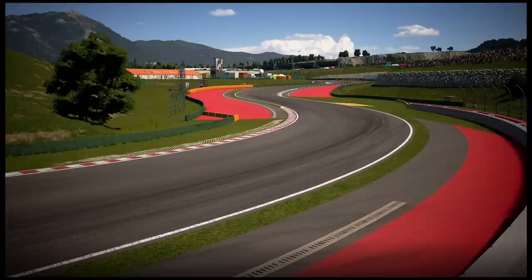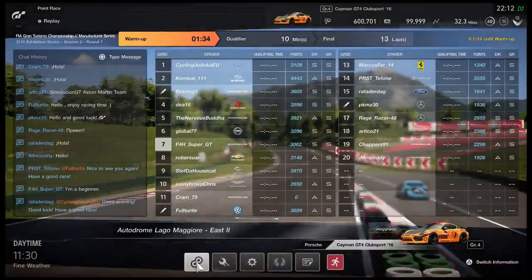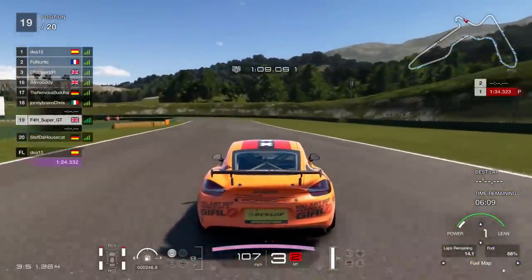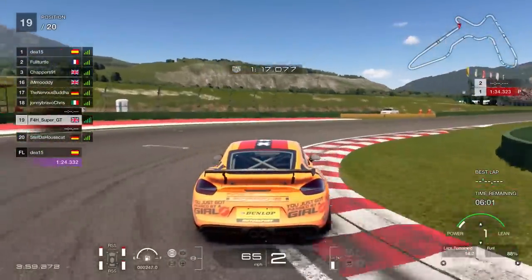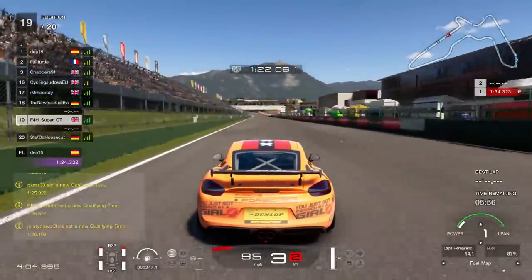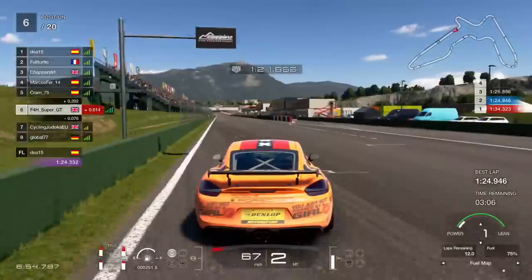Hello viewers, Super GT here, welcome back to another video. Today we have another round of the FIA Manufacturer Series — I think it's round number seven. I've chosen Porsche as my manufacturer, and I've gone for the amazing 'just got passed by a girl' slash Amsterdam livery. Really random, yes, but it's worth about 100 horsepower, so it's worth going for — throwing myself into sixth place.